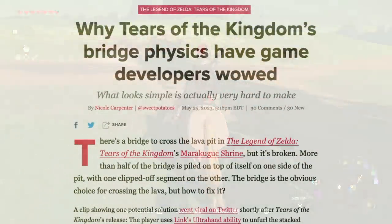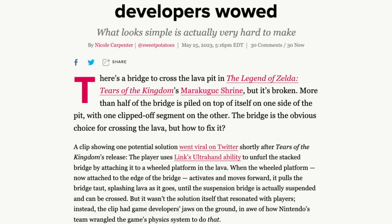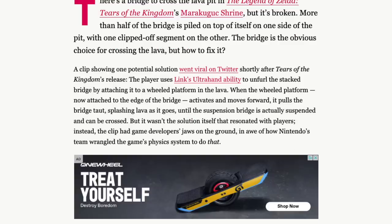The article is titled 'Why Tears of the Kingdom Bridge Physics Have Game Developers Wowed,' by Nicholas Carpenter over on Polygon. There's a bridge to cross the lava pit in the Mara Kuguk Shrine — it's broken. More than half the bridge is piled up on top of itself on one side of the pit. The player uses Link's ultra hand ability to unfurl the stacked bridge by attaching it to a wheeled platform in the lava. When the wheeled platform activates and moves forward, it pulls the bridge taut, splashing lava as it goes, until the suspension bridge is actually suspended and can be crossed.